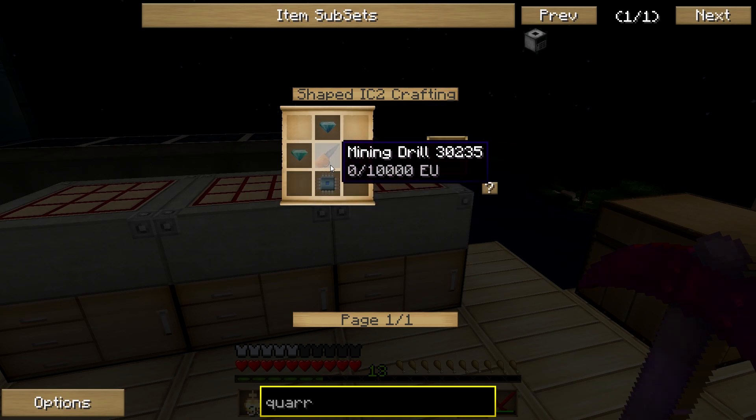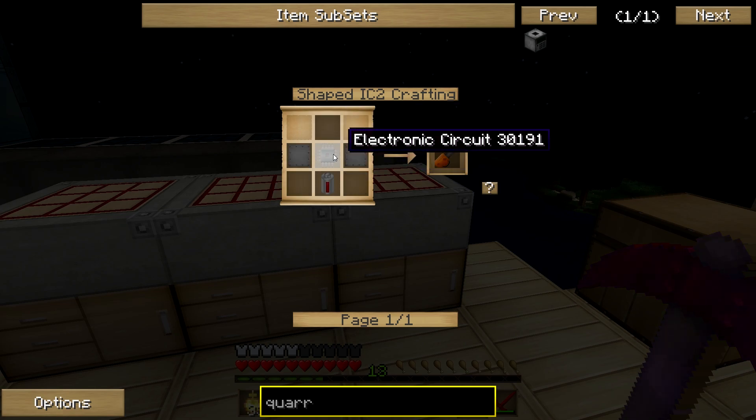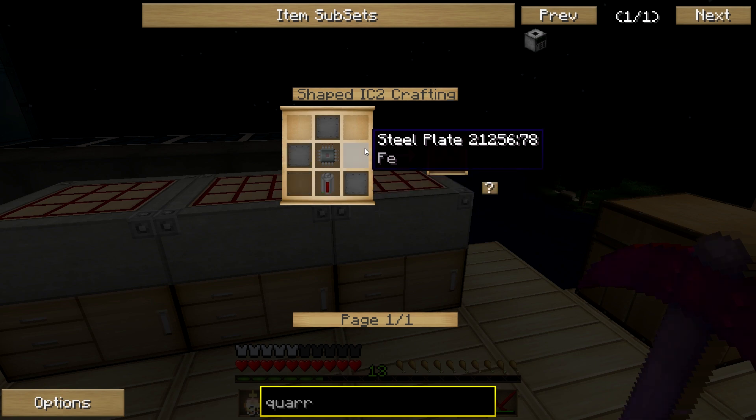For the mining drill you're going to need five steel plates, one electric circuit, and one RE battery. The RE battery and electric circuit — look them up how to make; they're pretty easy. But the steel plate needs a little explanation.